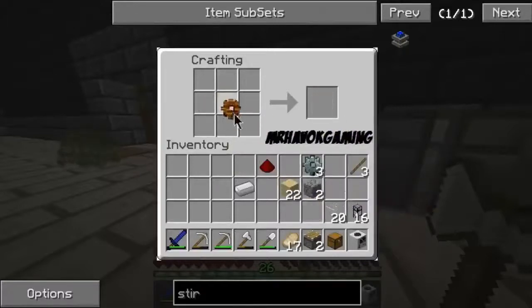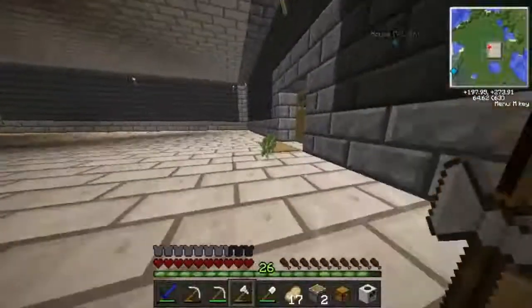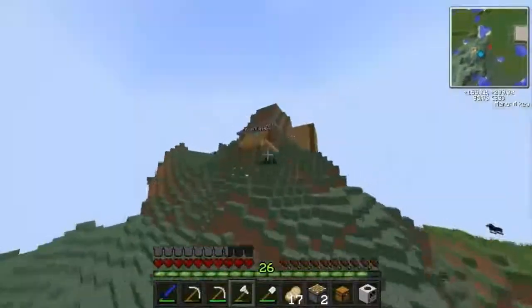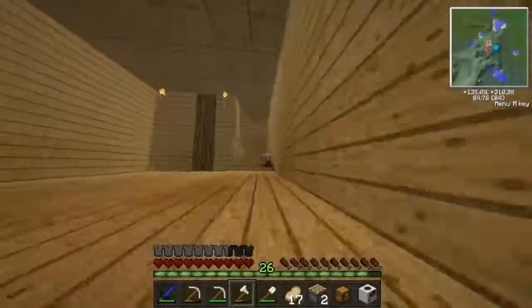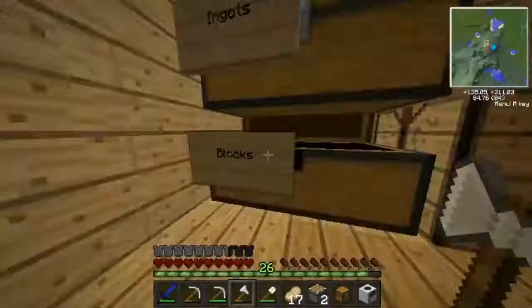We haven't got cobblestone? Seriously. We'll have some up at the house. The thing is we can get up to our house and back to the factory in no time, so it doesn't matter. Running down the stairs — okay, that'll work.